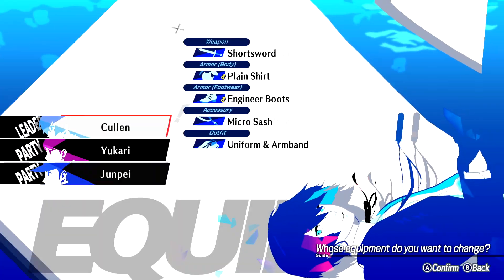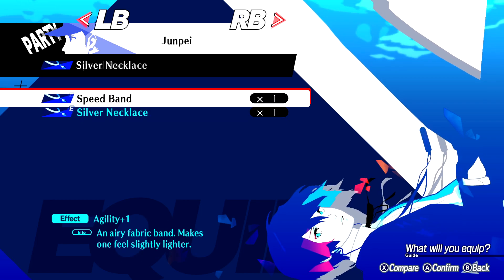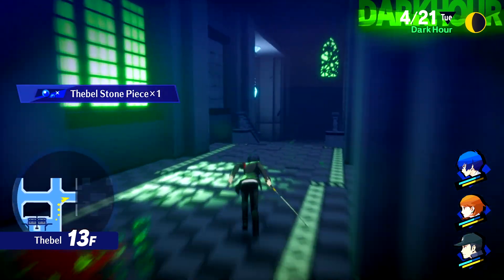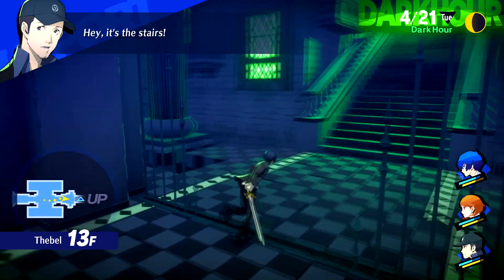Speed Band — let's throw that on Junpei to make him a little more accurate. I really like having the small sash on the protagonist. Every little bit of HP is very helpful to making sure we survive. Remember that if your main character falls in battle, that's game over.